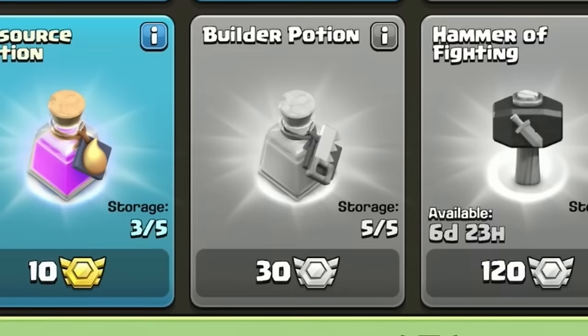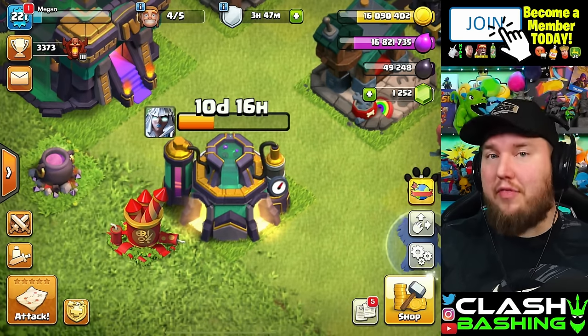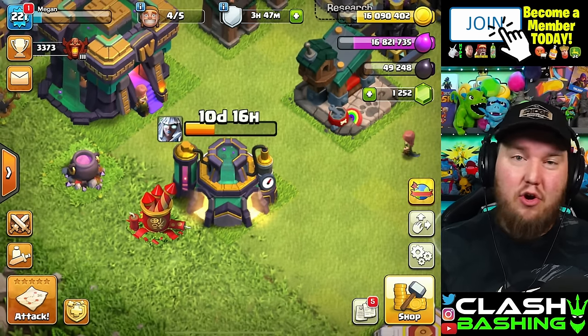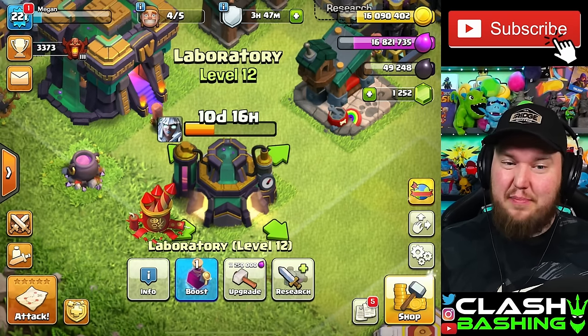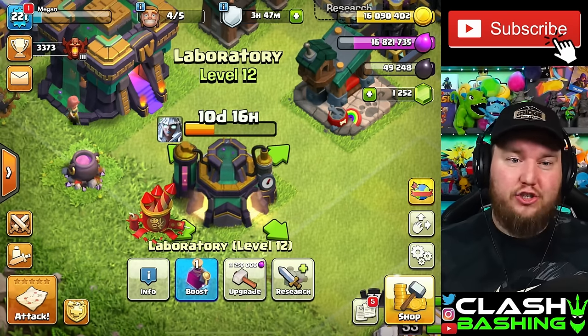On the other hand, for 30 medals you can get a builder potion or even a research potion. Before we talk about builder potions, I want to talk about research potions because honestly when you get to these bigger upgrades like at Town Hall 14, where things are over 10 days, the hammer is going to be the way to go. The lab potion is going to take one day off for each lab potion used.